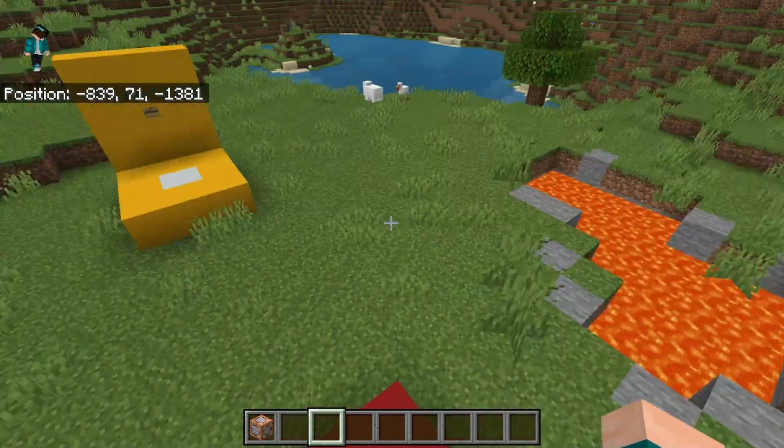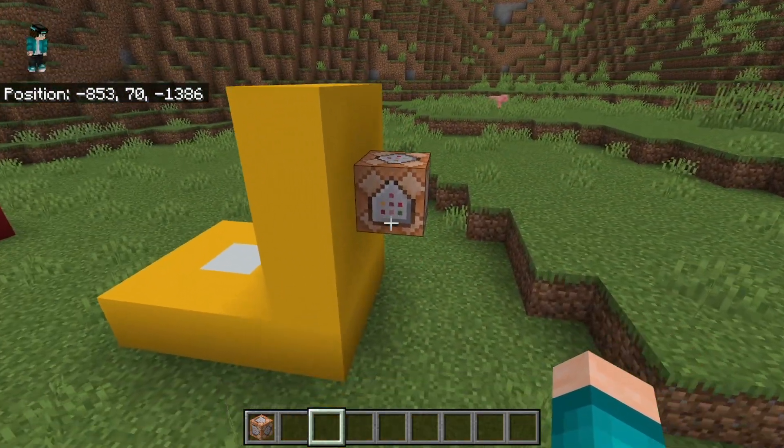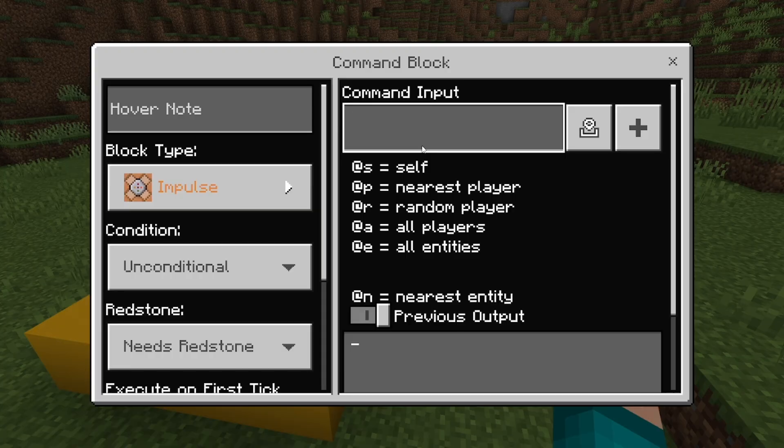Just keep those coordinates in mind — write them down on a piece of paper or save it to your device notes. All you want to do is go to the command block and type in /tp @p, which stands for closest player. Then go ahead and type in the coordinates. In our example, it was negative 839, then 69, then negative 1,381.